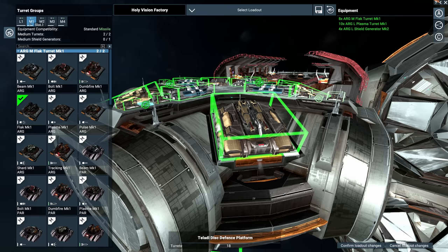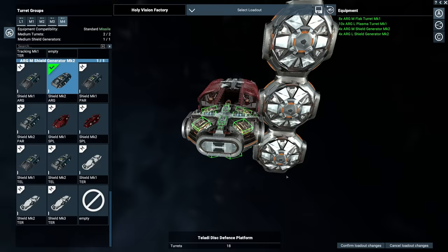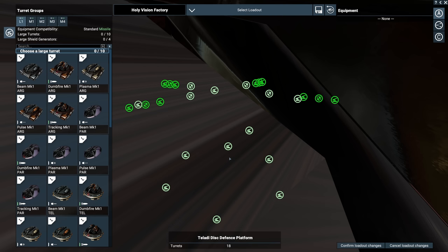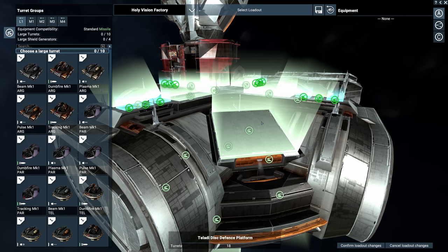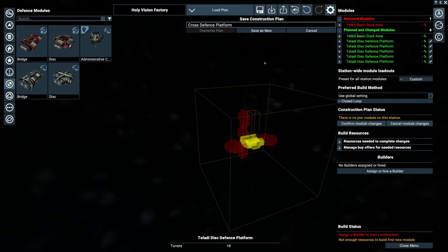For shielding, go with Argon Mark II shields — not Terran or anything else, just Argon for now. Crank that up to four and make sure the white bar is full. If the white bar is not full, you've missed a shield or gun. That's a fully equipped module, and this should be your default template for everything when it comes to defensive modules. Save it as 'Argon Defense Standard'. Then go into each remaining disc and apply that saved loadout.